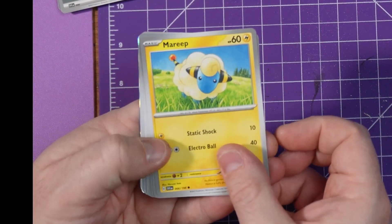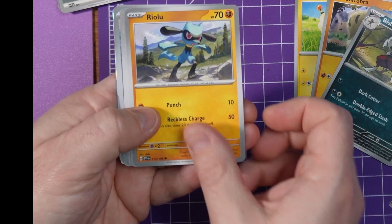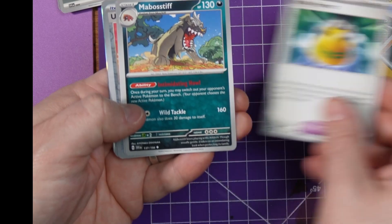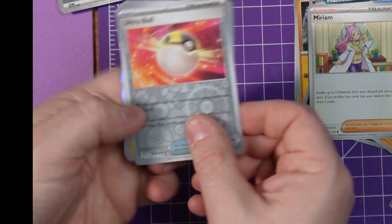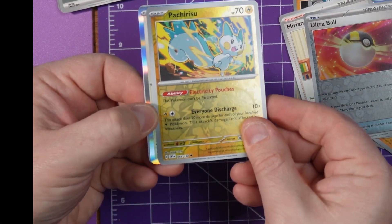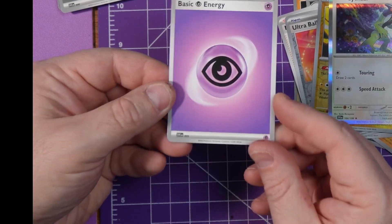Right, final pack — let's see what we got. Got a Mareep, a Silicobra, a Bisharp, a Riolu, a Rocky Helmet, a Maschiff, a Mabosstiff, a Miriam ultra ball, a Passimian — I cannot say these names — and a Saizzar.